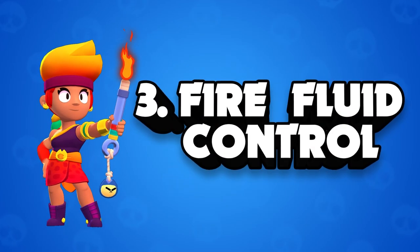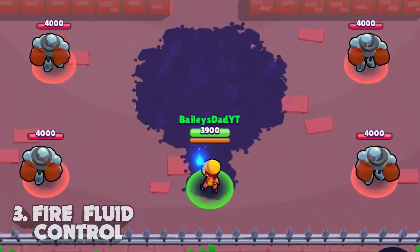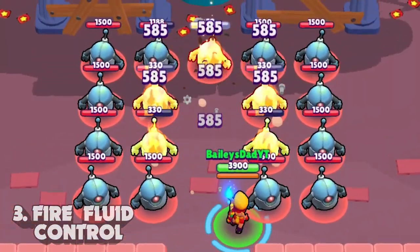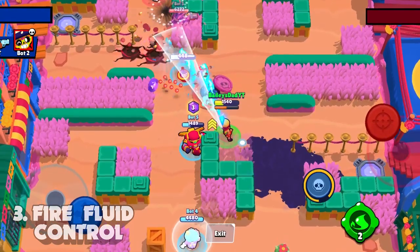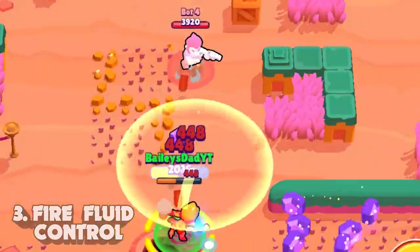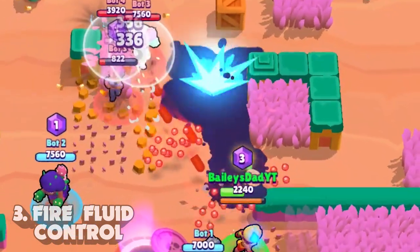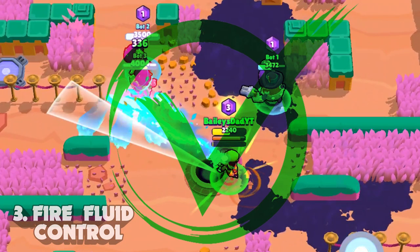Tip number three is fire fluid control. Amber's super creates a giant puddle of fire fluid on the ground that nearly takes up a five by five tile space. If it's ignited while an opponent is standing on it, they'll burn for a lot of damage, so naturally opponents want to stay away from it at all costs — making it a great crowd control ability. I don't recommend using her super to threaten an opponent while you're already fighting them, as it can easily get ignited accidentally by Amber's attack and you'll waste the super. Instead, place it down somewhere you want to prevent people from going, then ignite it when the time is right.